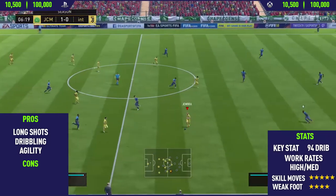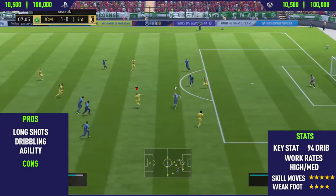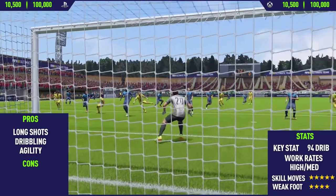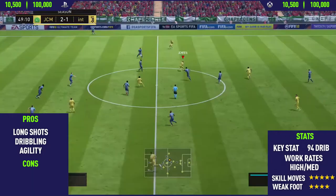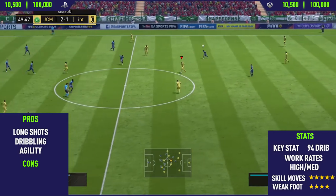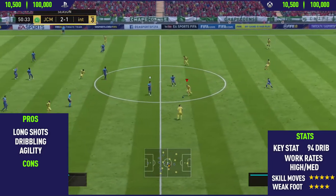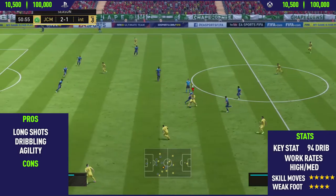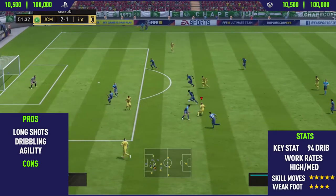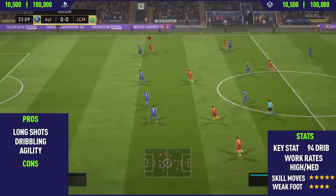They have very similar stats overall, but this card has a few better stats — I think it's in the shooting and dribbling category. Apart from that, I don't think there's any difference between the two cards. He also has 5-star skill moves and a 4-star weak foot, so he can finish on both his left foot and his right foot. He has high-medium work rates, which wasn't really a problem — high-low would of course be much better, but high-medium is not too bad. His key stat is 94 dribbling. This guy's dribbling is just absolutely incredible, and I would put him up there with some of the best dribblers on FIFA 18 and one of the best skillers — definitely in my top 5 five-star skillers for FIFA 18, if not my top 3.